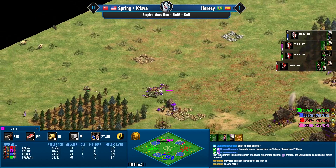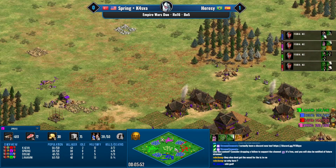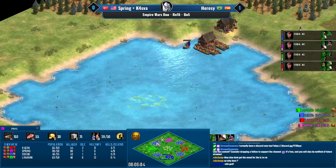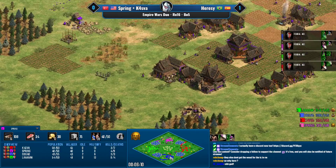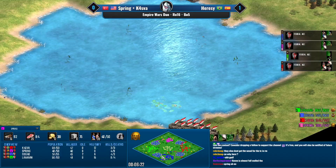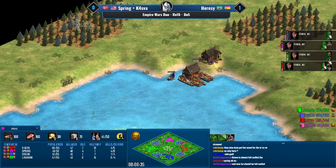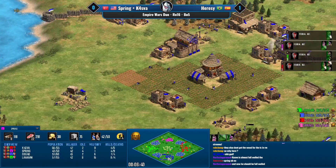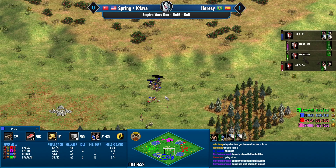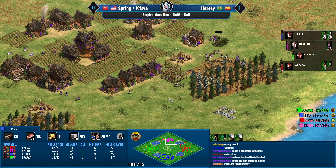Only Kasva is not on water right now — everybody else is on water. Spring takes the fight before bloodlines — that's an awful fight, he just lost all his scouts. Spring could have just built a house, garrisoned five villagers, and been totally fine — he might have forgotten about the Khmer bonus. Kasva is actually on water with two docks and five fishing ships on a northern uncontested pond. Dogao is fully walled — walls are ugly but they work. Dogao's scouts without upgrades still clean up quite a lot of those archers.